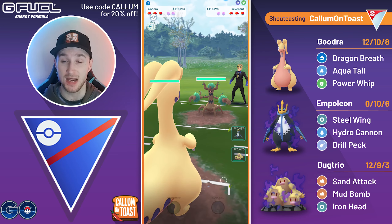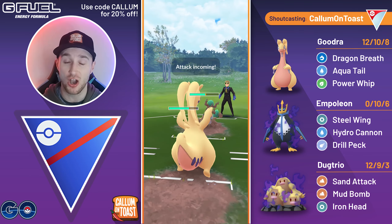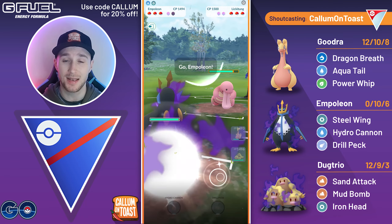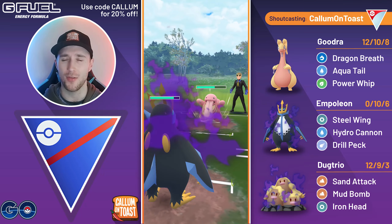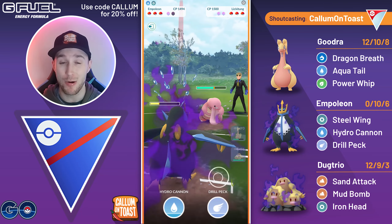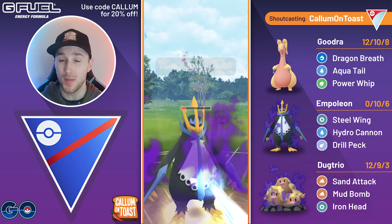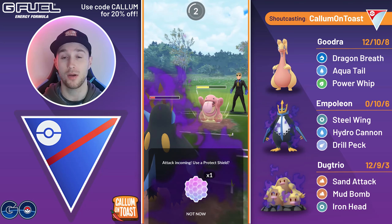Into the next battle, we see a Trevenant in the lead — not an ideal lead matchup for me because I've got only resisted charge moves to throw. But we will shield this. Dragon Breaths are adding up and the opponent baits with a Seed Bomb. I'm going to swap in, bank a ton of energy, then swap into my Shadow Empoleon. Although I might be just slightly too behind in energy. We see the Power Up Punch come through, letting it go through once again, and throwing on the CMP tie — Hydro Cannon will be enough damage from this range to KO. The opponent uses their shield, so I'm actually happy to let Empoleon go down.